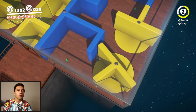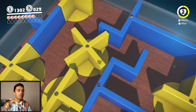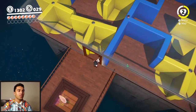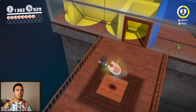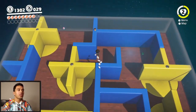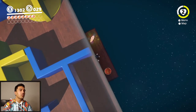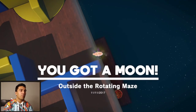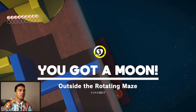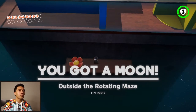Wasn't it not challenging? I did not realize the door was right there — I thought it was next to the blue wall over there. But before we grab that moon, I'm going to go over here, kick these off to the side, and just grab whatever is here. Bam — outside the rotating maze. So that's one.